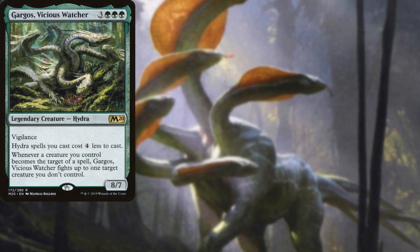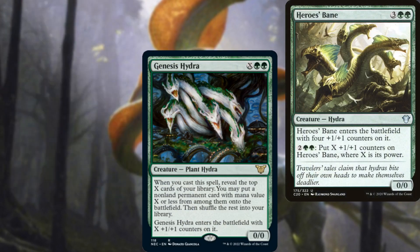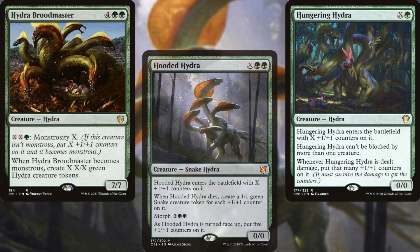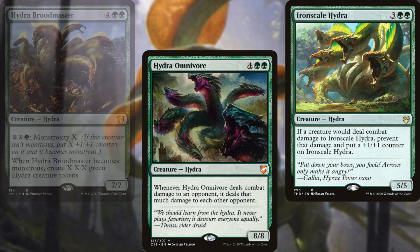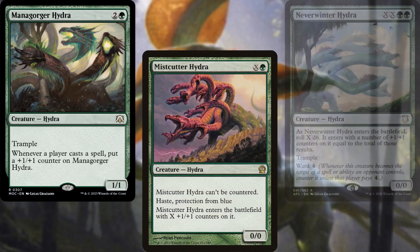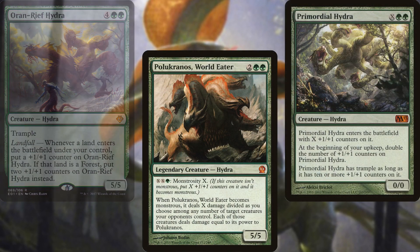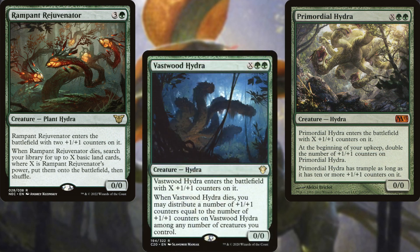The core of our deck is made up of Hydras: Gargos, Vicious Watcher; Genesis Hydra; Hero's Bane; Honored Hydra; Hooded Hydra; Hungering Hydra; Hydra Broodmaster; Hydra Omnivore; Ironscale Hydra; Managorger Hydra; Mistcutter Hydra; Neverwinter Hydra; Oran-Rief Hydra; Polukranos, World Eater; Primordial Hydra; Rampant Rejuvenator; and Vastwood Hydra.